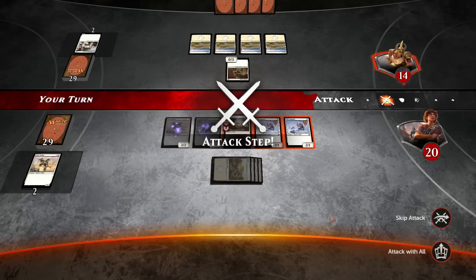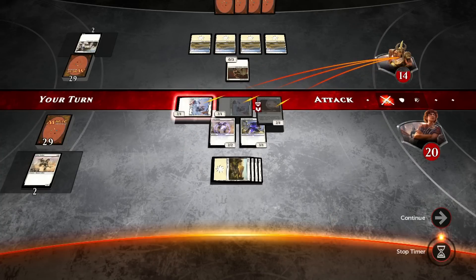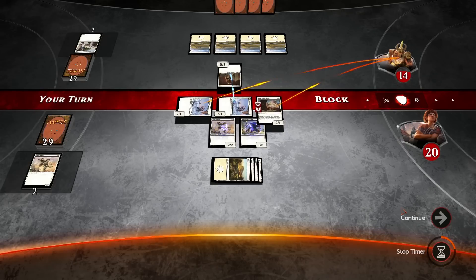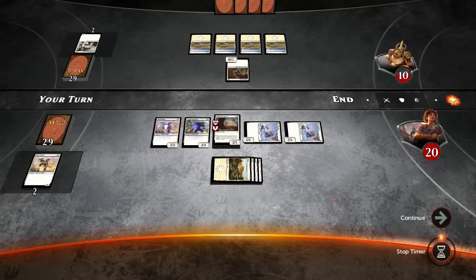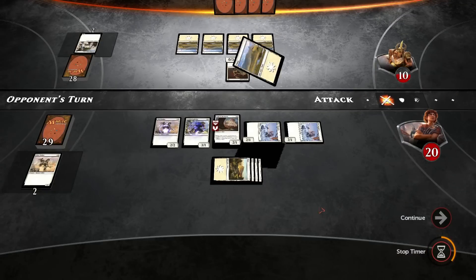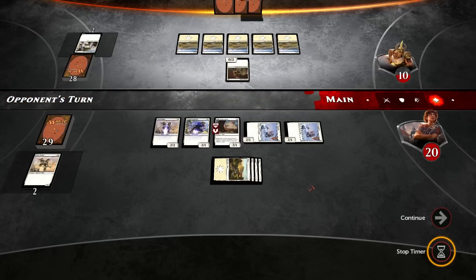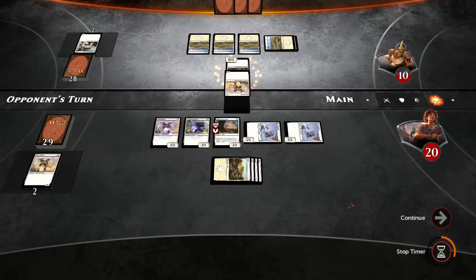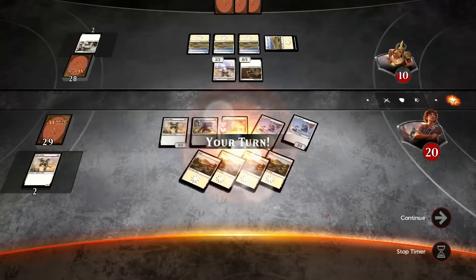This is clearly pretty basic stuff. Swing with all of that — vigilance won't tap when it attacks. He's going to block one of them, four will go through, bring him down to ten. My opponent doesn't have any sort of response. Probably for future videos I'm going to turn down the background music — it's overpowering compared to the animation sounds. I typically like that to be a little bit lower. First time recording with a brand new game, I don't know what I'm doing.